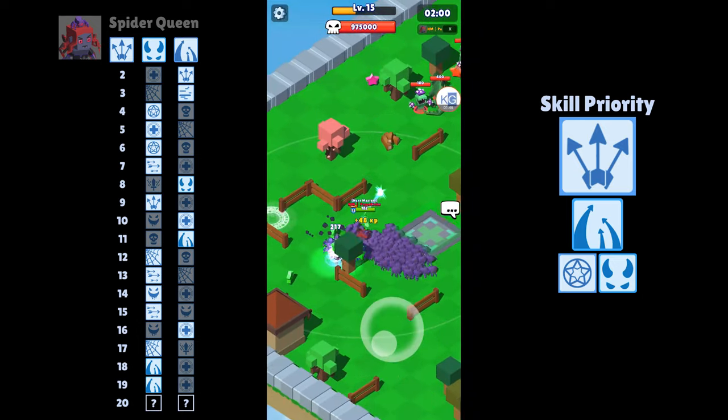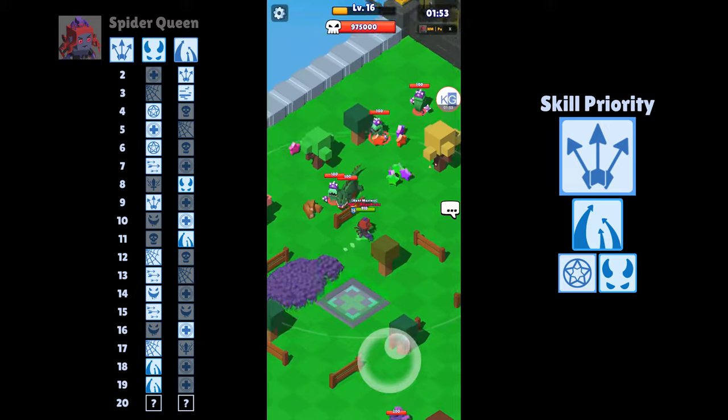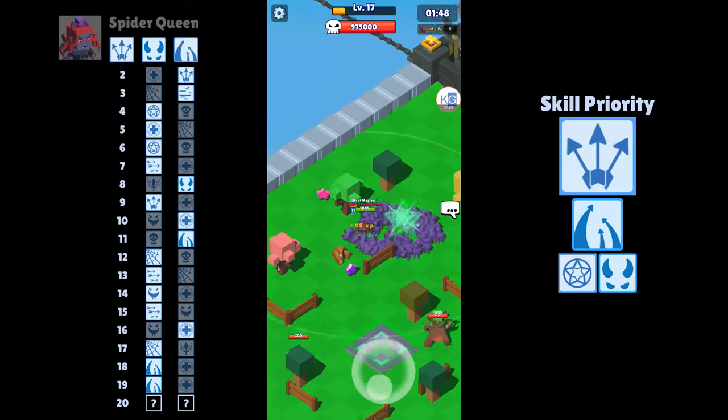We also want to bring Demon Packs since it adds so much value with the 10% scaling. And lastly, Distance. I took Distance on a whim today, but it paid off.